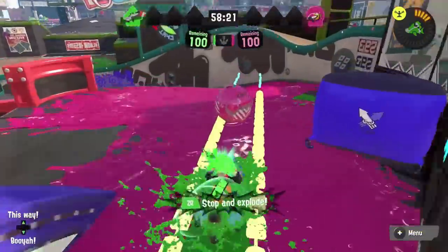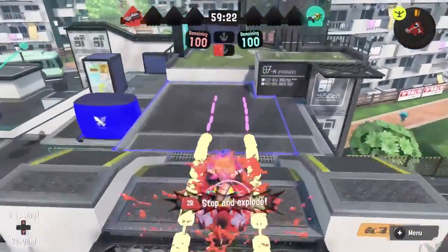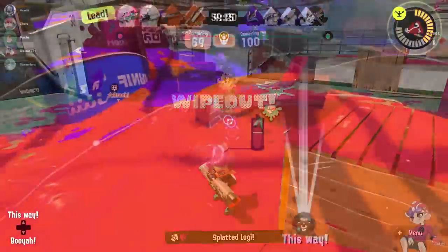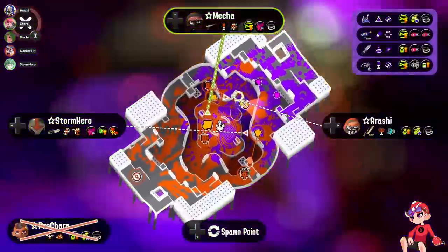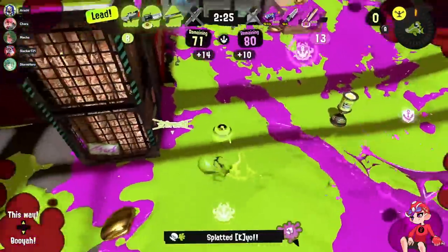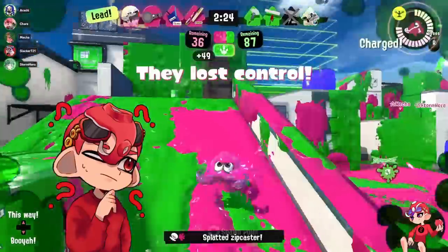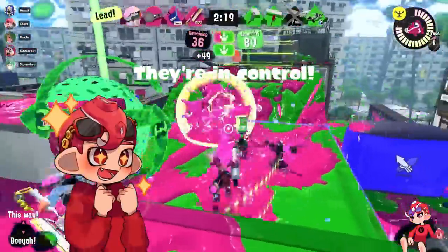Reef Slider also helps with S-Blast's two weakest modes — it's quite good to cap Splat Zones and pop the Rainmaker shield, giving it a bit more flexibility. That said, it's still a Reef Slider — you're still going to die a lot, and even if the weapon is prepared to die, that's still not great, and it doesn't provide anywhere near as much potential as a better special could. At least it's pretty cheap at 180p. This is a weapon that definitely has a lot of potential, and I hope we get another kit soon to really see if it could be a top tier in the right hands — because it would be awesome to see a blaster finally make that spot.